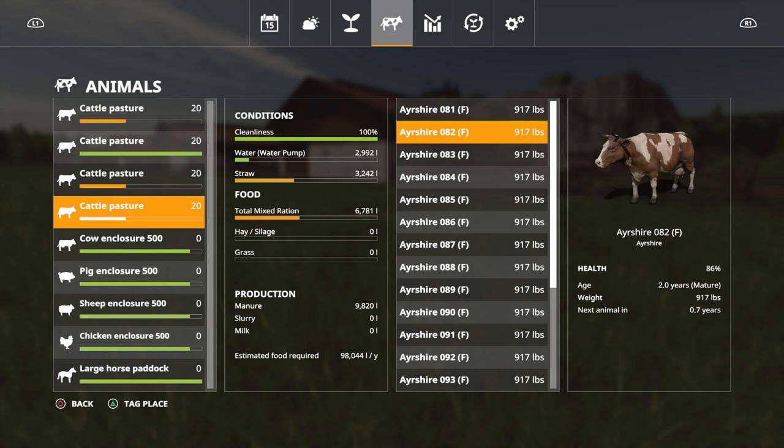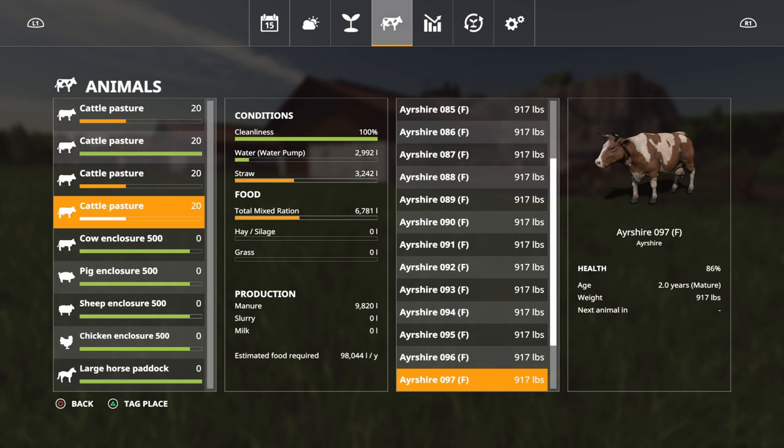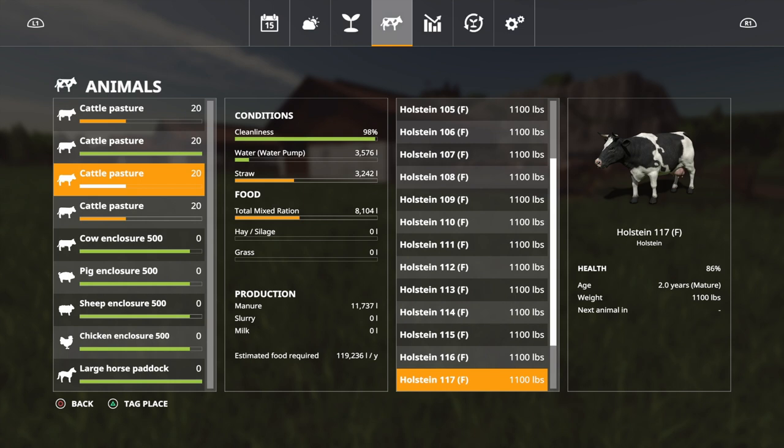The 0.7-year gestation timer means roughly seven months from now. Some animals show 0.7, some are still blank — not all cows gestate at the same time. As game days pass, those will count down from 0.7 to 0.6 and new ones will appear. This staggering means you won't have all animals giving birth simultaneously — some will be giving births while others are producing milk, avoiding big peaks and troughs in production.